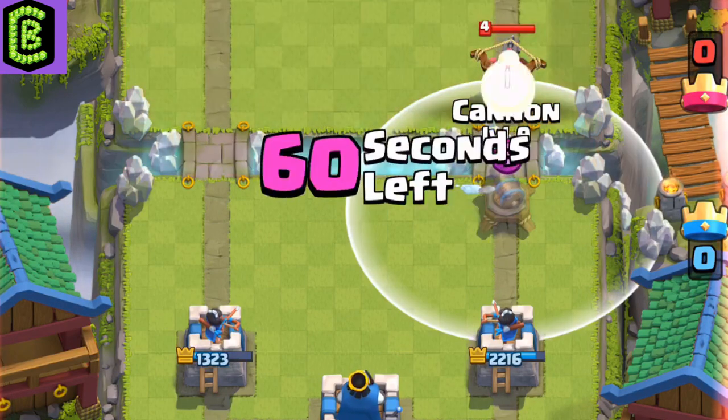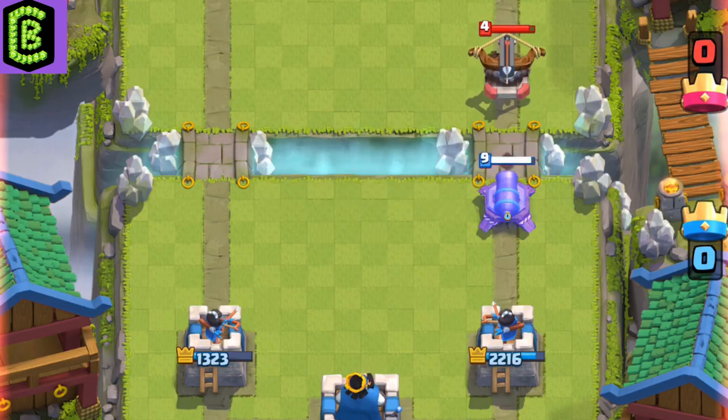Just like with the mortar, you can place the cannon in front of the bridge to take some of that damage from the X-Bow.